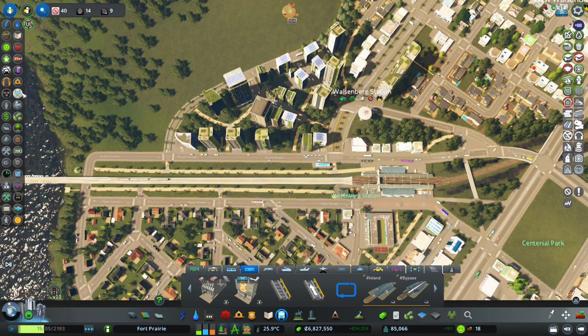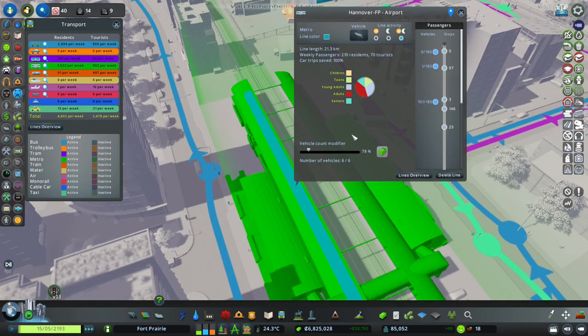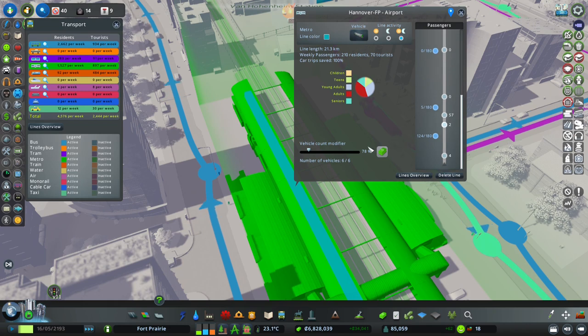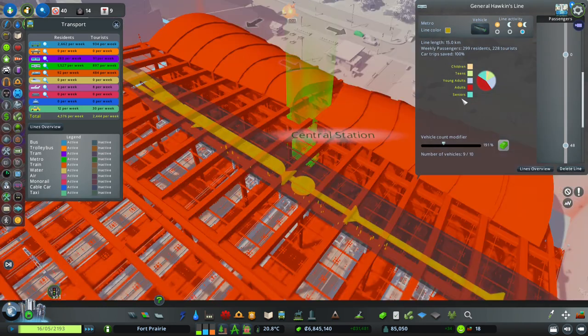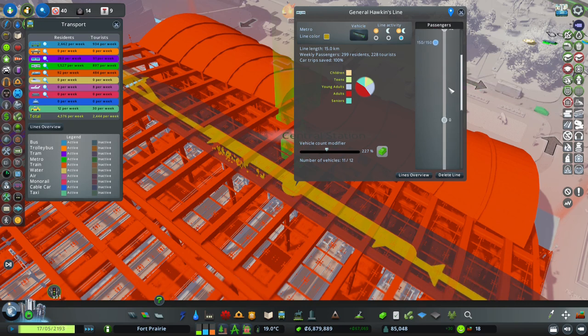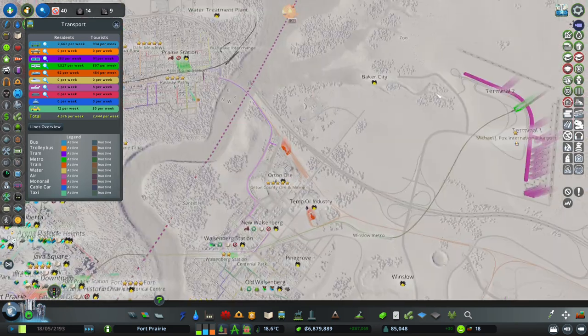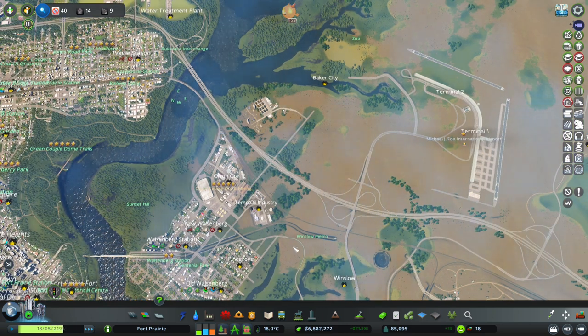So we're going to have trains coming out there now, and we're probably going to need to up the passengers on them. We should probably already raise this one to eight. And then if we go to the General Hawkins line - this one has 10 on it. We need to definitely up this one to 12 or something because there are some spots that are woefully underprepared. I think this is going to work for now. We're going to definitely revise this once we get these two new metro stops in here, because we can get express ones in that would skip Winslow and Expo.